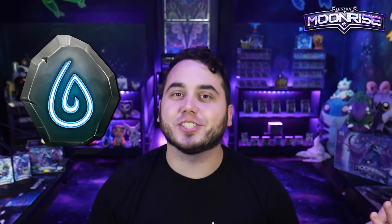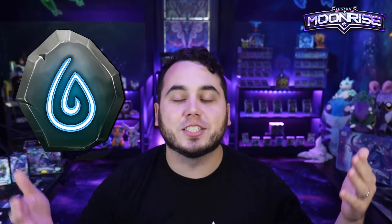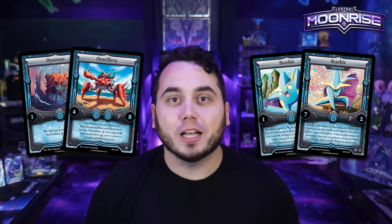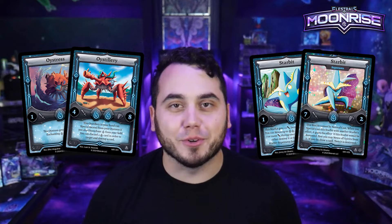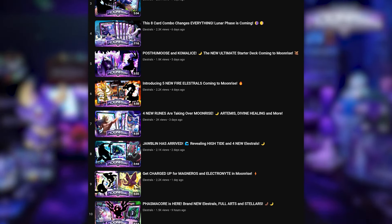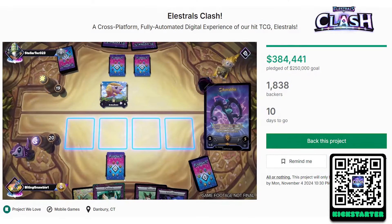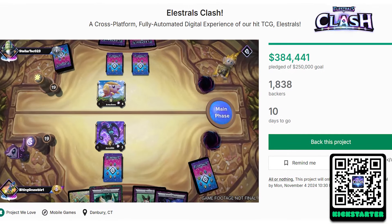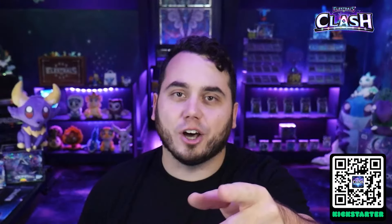Watercasters, I hope you're feeling good because you're definitely eating good in Moonrise. Oystress, Oystillery, Starbit, and Starbit Supernova looking to make a massive splash in Moonrise. Stay tuned for tomorrow's reveal as I'm breaking down new reveals every single day, and don't forget to back our Kickstarter — Elestrals Clash — live right now on Kickstarter. Check the description below and you get these reveals a day early. I'll see y'all tomorrow.